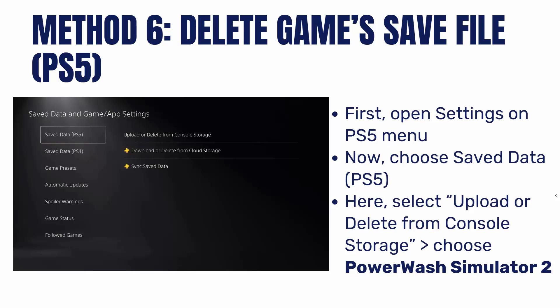The next solution is to delete the Game Save File on PS5. For that, open Settings on your PS5 menu, then choose Saved Data. Here select Upload or Delete from Console Storage and then select the Powerwash Simulator 2 game.